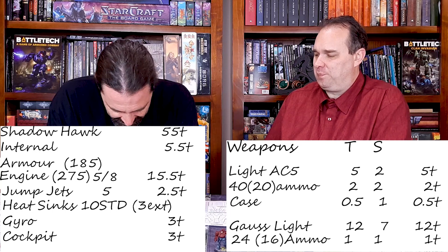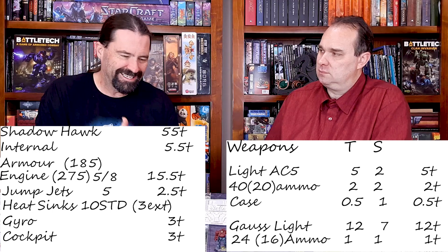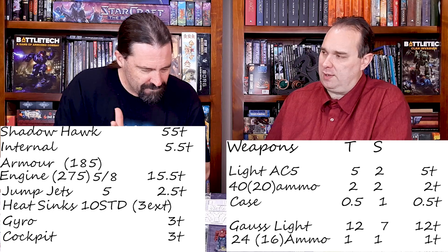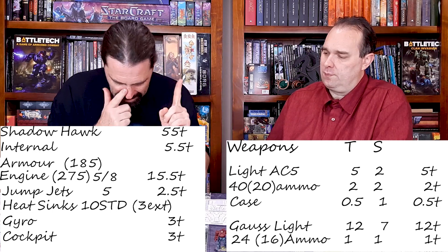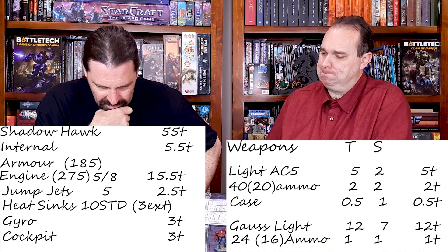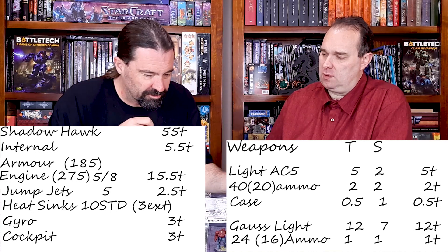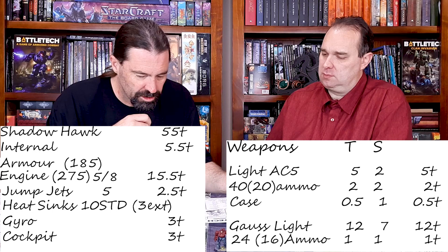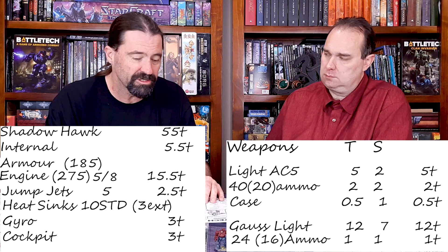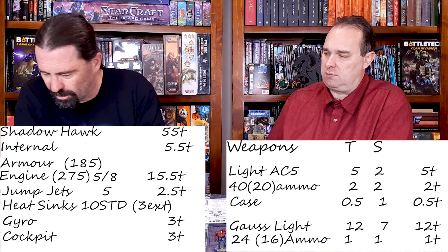This Shadowhawk version actually has pretty decent coverage for a 55-tonner — it's not as bad as a Wolverine but not bad. Remember, the armor protects the exploding ammo, but so does the CASE. If I take an XL engine, that will make it extremely volatile — if you get an ammo explosion you're out of the game. But I'll be able to keep more stuff and maybe even up my armor.